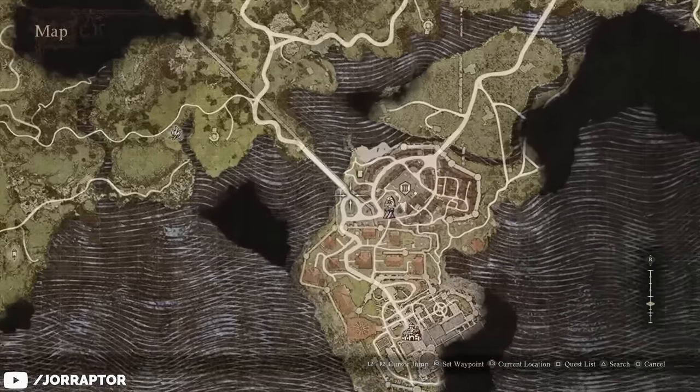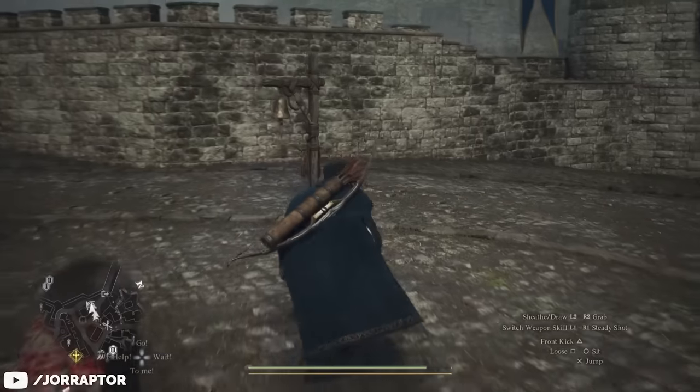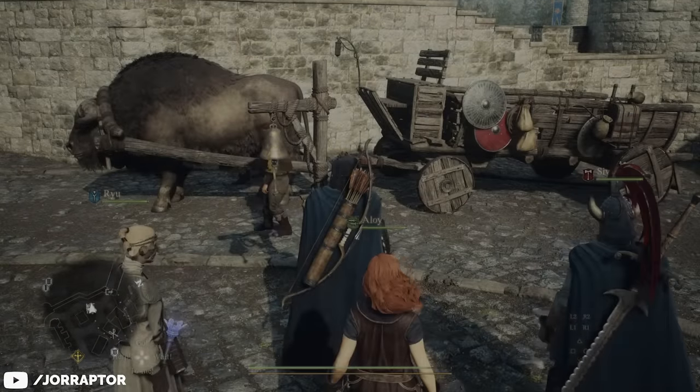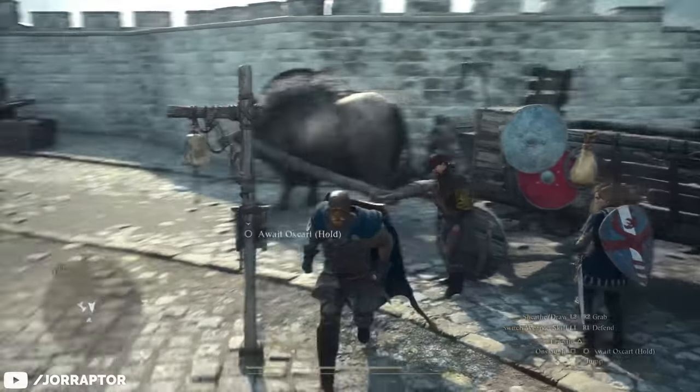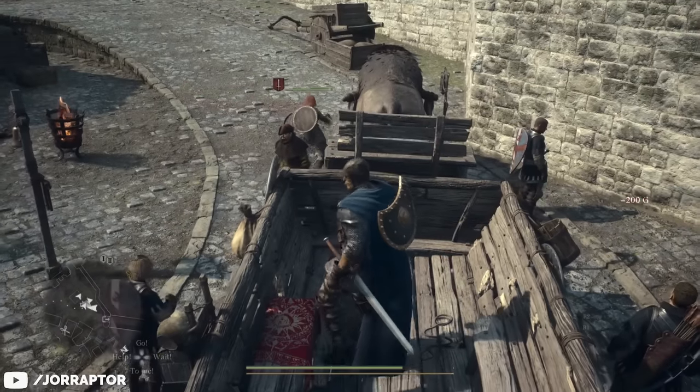To get it, we want to go to the Checkpoint Rest Town that you can easily reach with the West Vernworth Oxcart. You reach the city very early on if you follow the main story, and if the Oxcart is not there just summon it at the sign. If you cannot immediately jump on it, wait on the bench till it's morning and let it take you to this town.